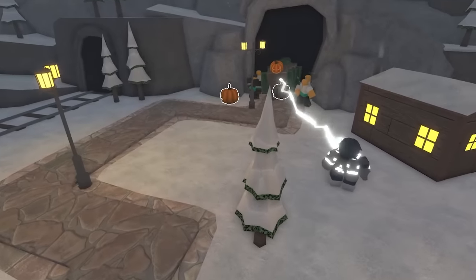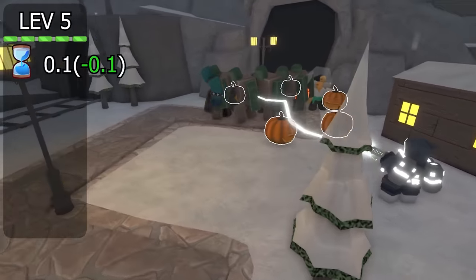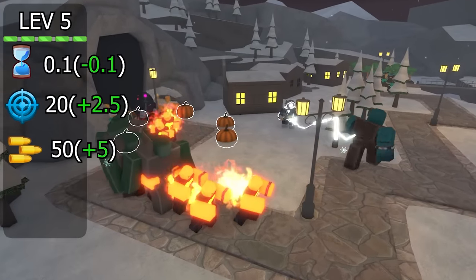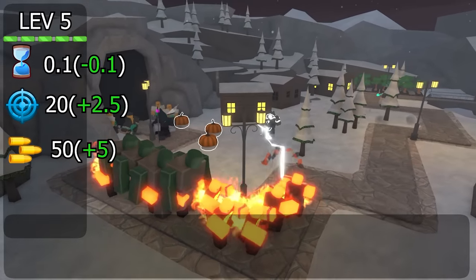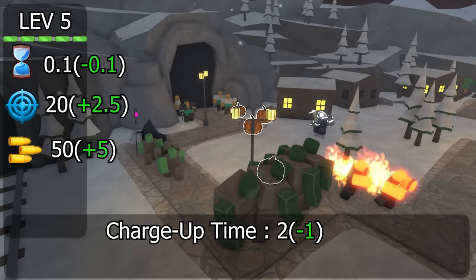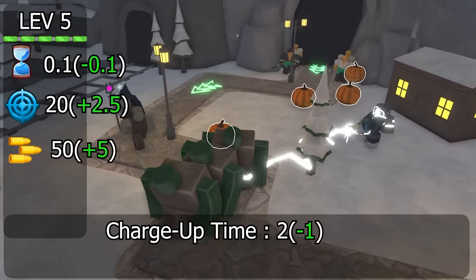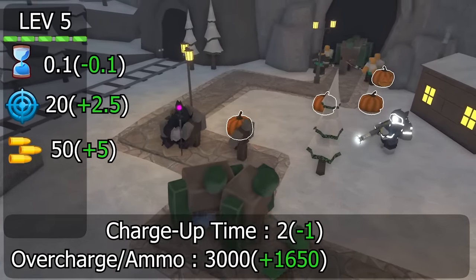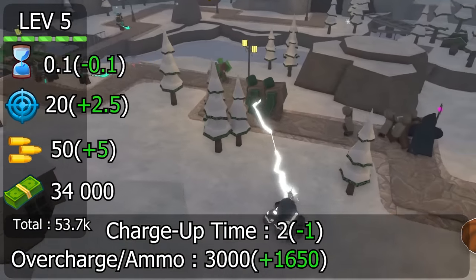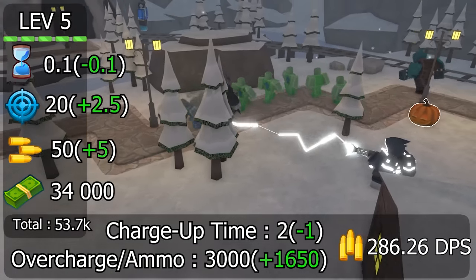Now for Accelerator's final upgrade, level 5, its stats improve a ton. The fire rate gets increased from 0.2 to 0.1, making for double the fire rate. It also gets a minor 2.5 range increase for a total of 20, and a minor 5 damage increase. The charge up time that it takes before it starts dealing damage also gets reduced from 3 seconds to 2, making Accelerator's damage overall more consistent when dealing with enemies that stun, and overall just more reliable. The overcharge gets increased from 1350 to 3000 — a 120% increase — all at a cost of an insane 34k. This all results in a DPS of 286.26, a 138% increase in damage.